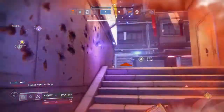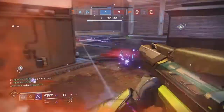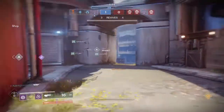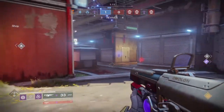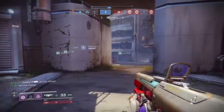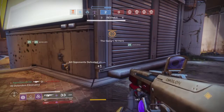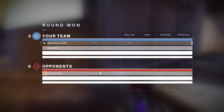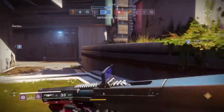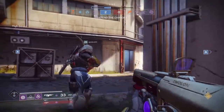Uriel's Gift is a great auto rifle, and its claim to fame is High Caliber Rounds — a perk that can throw enemies off when you're shooting at them. That's why Uriel's has stuck around since launch. With the most recent Destiny 2 patch, 450 RPM autos were slightly nerfed in range, so if you notice less damage at farther ranges, that's why.